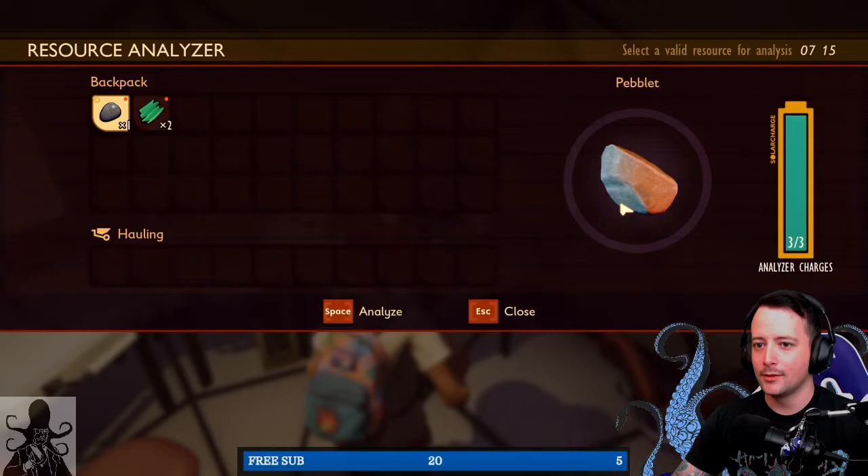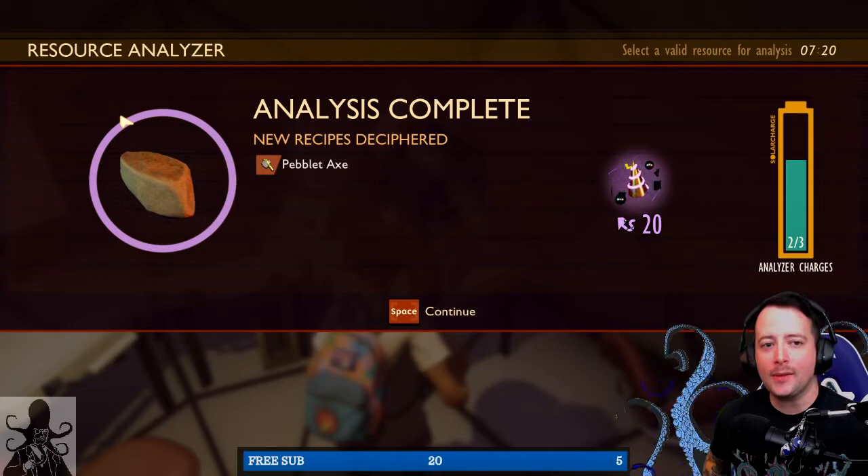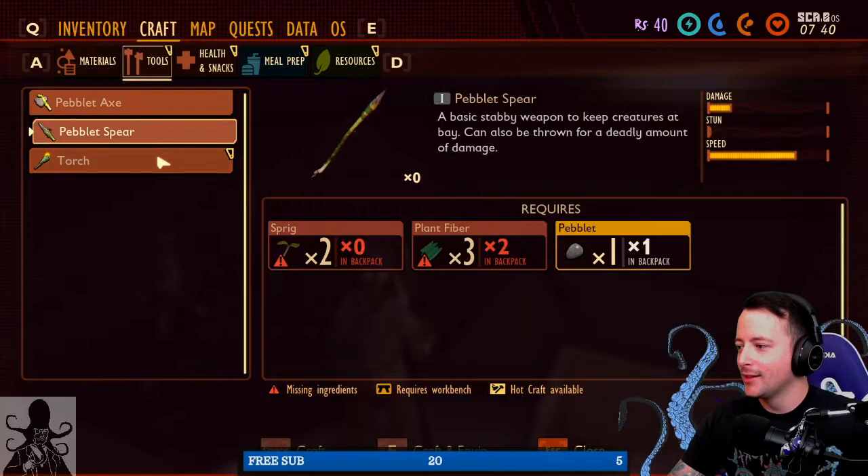The gameplay in Grounded is very well done and for an early access game I was surprised that I didn't encounter any crashes or bugs. Its crafting system takes a lot of inspiration from its fellow crafting games but applies it to the shrunken idea in such imaginative ways.